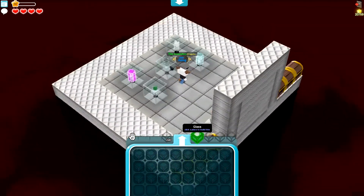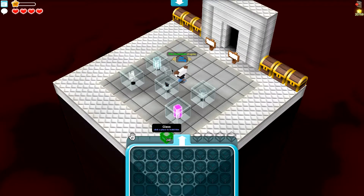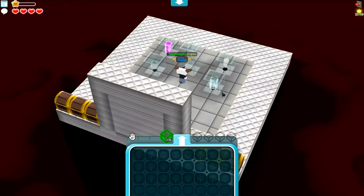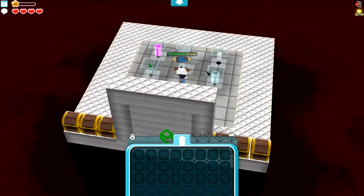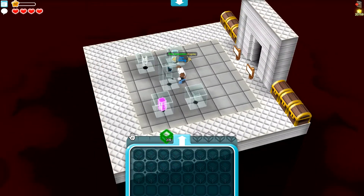Then you want to put another glass block on top of this and actually place it. What that's going to do is center the block — and that's why these look so cool and smooth. It's because you center the block by putting that second bit of glass on.